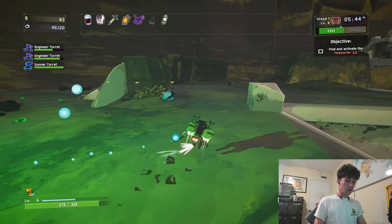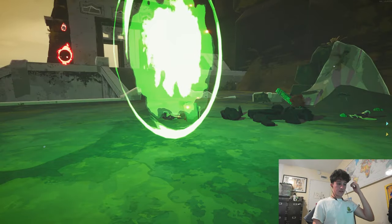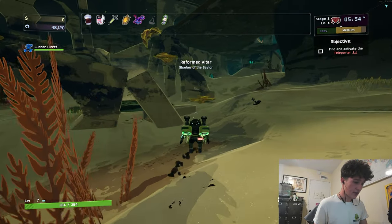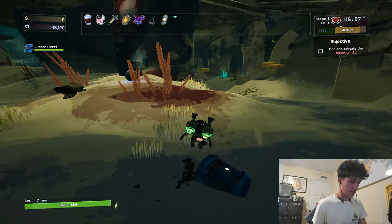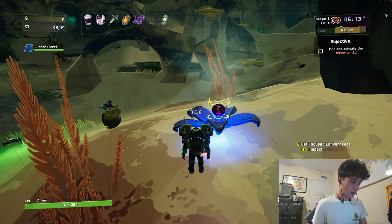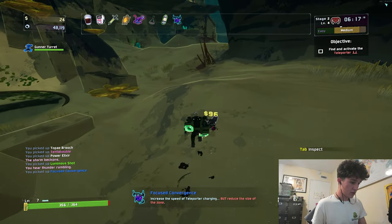Let's enter the green portal — why not? Reformed Altar, Shadow of the Savior. That was an unexpected bit of lightning there. Let's take a lunar item. That'll help us — it makes the teleporter size smaller but it charges faster.